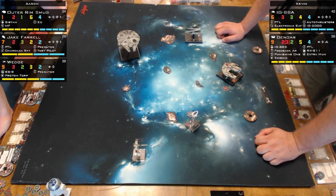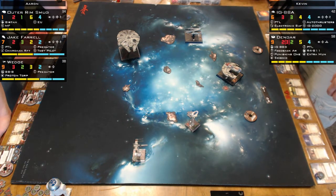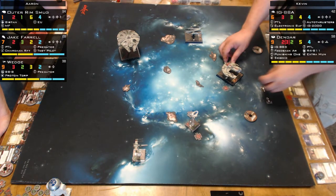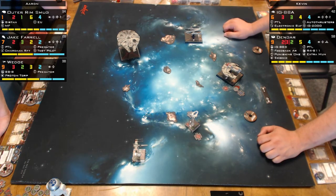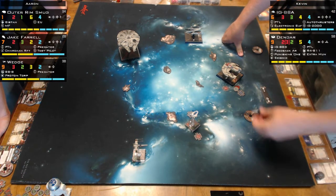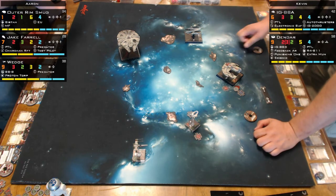Aaron did some nasty blocking with the Outer Rim Smuggler — he kept Kevin on an asteroid. Kevin admits he made some bad decisions and got blocked repeatedly, which compounded his problems. The lesson: if someone's on an asteroid, try to block them and keep them there — two rounds on an asteroid with no shooting is massive. Aaron made a lot of value out of the Outer Rim Smuggler as a blocker, which is actually a great use for a large-base ship at PS1.